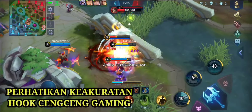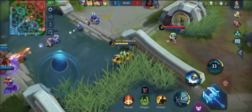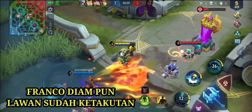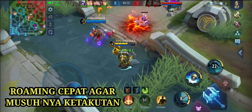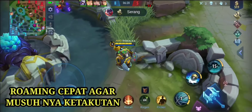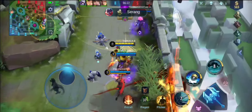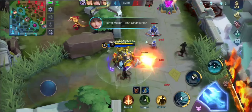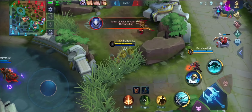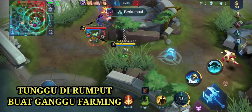Ironhook memberikan damage yang sangat sakit — damage hook dari Franco memberikan 550 damage, sakit sekali untuk seorang tanker. Kemudian skill 2 Franco, spesialis AOE dan CC, yang bernama Fury Shock. AOE itu Area of Effect — bila Franco menggunakan skill 2, maka tidak hanya satu lawan yang terkena, tapi banyak lawan di sekitarnya. Skill 2 mengamuk, menghentakkan tanah dan memberikan damage sebesar 300 ditambah 4% dari HP maksimum Franco. Bila musuhnya terkena skill 2 ini, akan ter-slow sebesar 70% selama 1,5 detik.